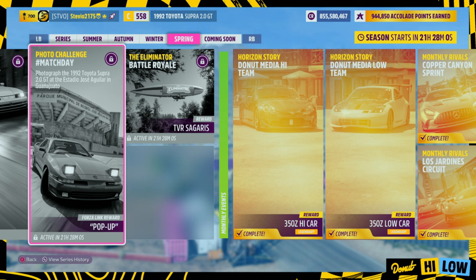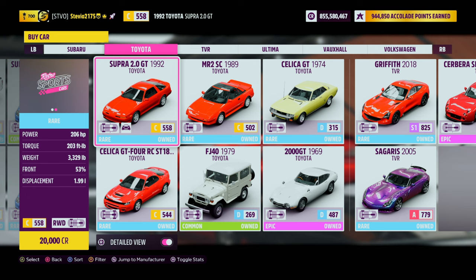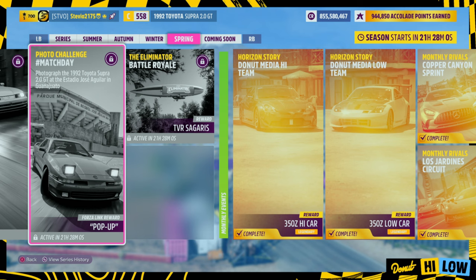This gives you two points in the festival playlist. They did pick a proper car for this — we're going to need to get into the 1992 Toyota Supra. It is at the auto show for 20,000 credits. That's the cheapest and easiest way to get it. Make sure you're in the 92 Supra.